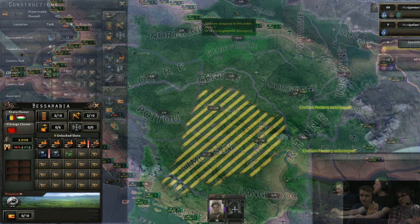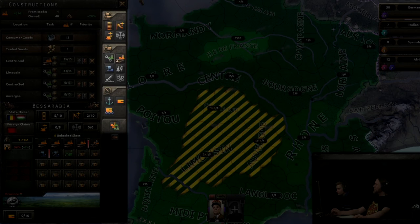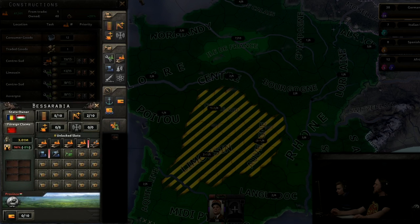The province and state window combined with the construction window shows all the possible things your civilian factories can construct. These four buildings are known as state buildings. Infrastructure determines supply throughput for a state and increases the speed and recovery rate of land units — maximum level 10. Air bases allow you to place air units for operations in that area, supporting 200 aircraft per level, up to level 10. Anti-air installations damage enemy air units and reduce strategic bomber damage, max level 5. Radar stations detect enemy forces, especially enemy aircraft, max level 6. All four are built at the state level and cover the entire state once built.